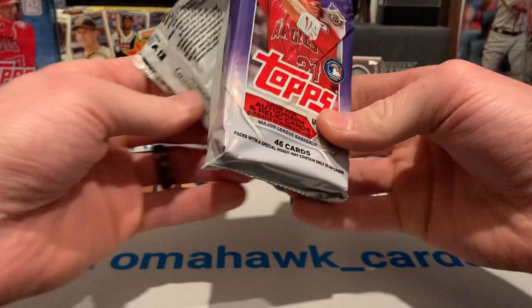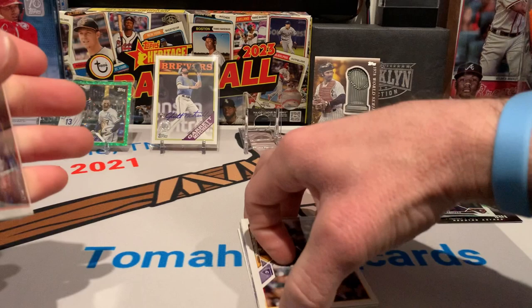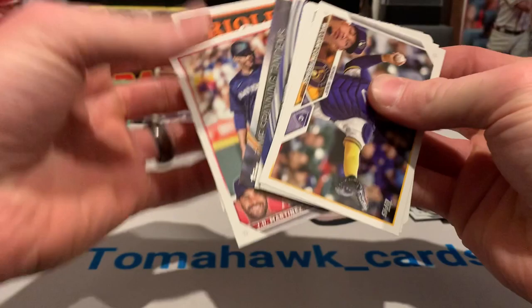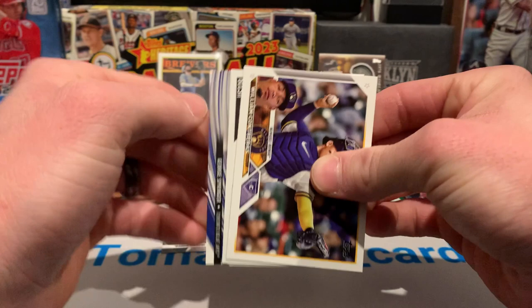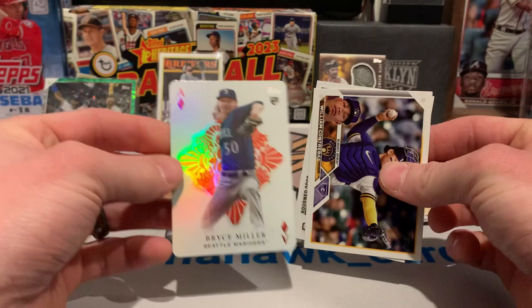I think we have our relic right there already. Well, I mixed them up but we got all the hits out of the first three packs — a backwards card, a relic. We got a retail blue time-spanning tandem, a JD Martinez, another Grayson Rodriguez, a time-spanning tandem of Vladdy Vladdy Jr, and a George Springer bat relic — that's rough. And then we've got a retail blue Bryce Miller All Aces — that's pretty cool.